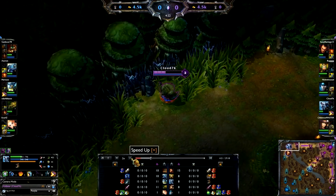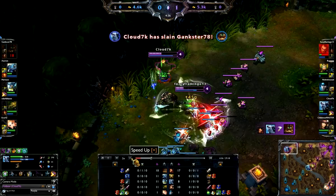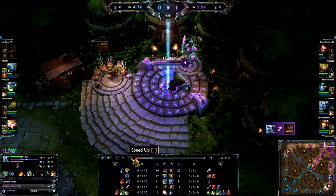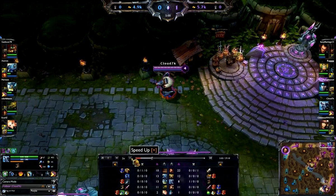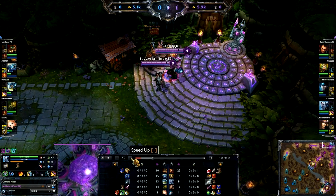Instead of going back I go ahead and go top. I see that Udyr's low, bite the shit out of him, I KS'd it. This Darius is pretty pissed off at me because I kept KS'ing him, but it built me up and snowballed the lane pretty much. You saw how I ganked - I came in and hugged the walls. I didn't want to be seen, so now I'm just waiting for an item here.